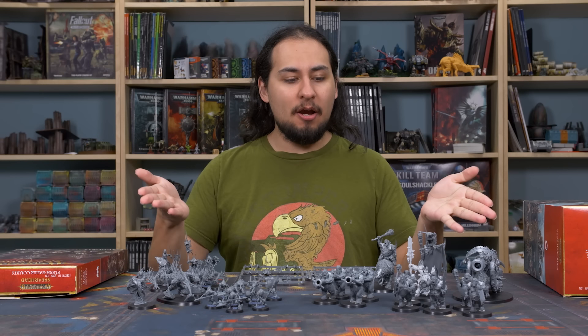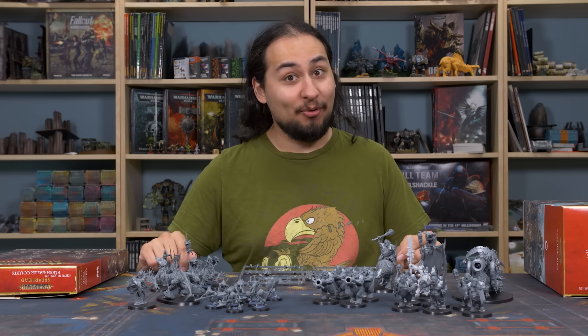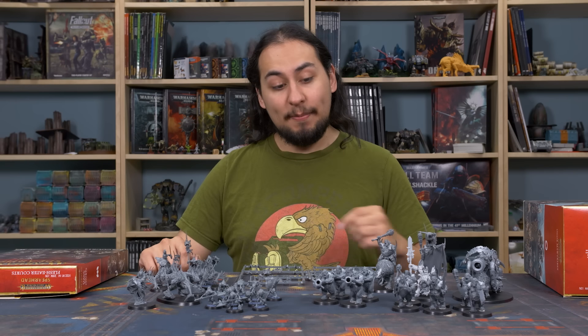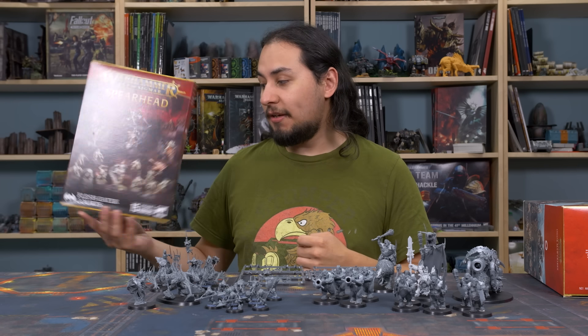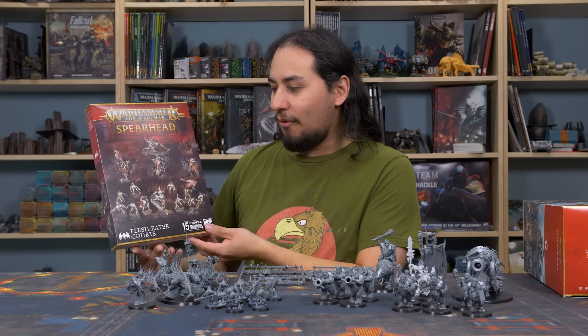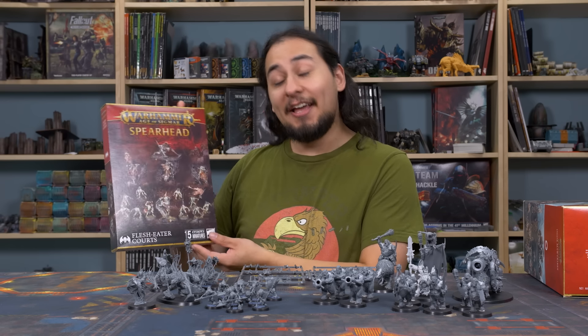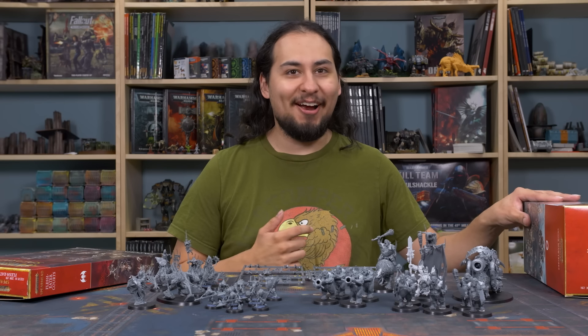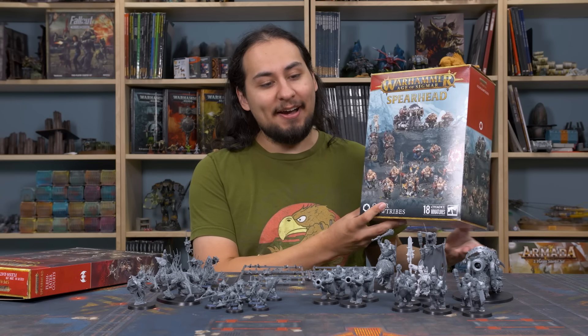Hey guys, Jay here, welcome to Eon's Battle. In front of me are two Age of Sigmar armies, our newest spearheads. We're really enjoying the game Spearhead. A few weeks ago we bought some spearhead boxes. The one that caught Nick's eye was the Flesh Eater Courts, the newest faction from 2024, in this nice slim stylish spearhead box. The army that caught my eye was the Ogre Mawtribes, in this humongous gigantic box.